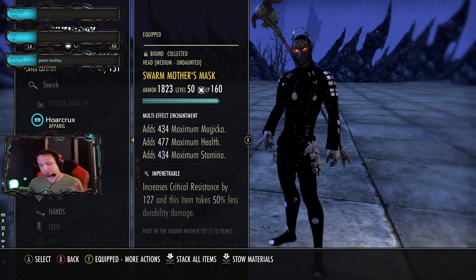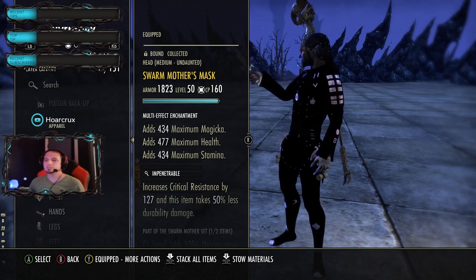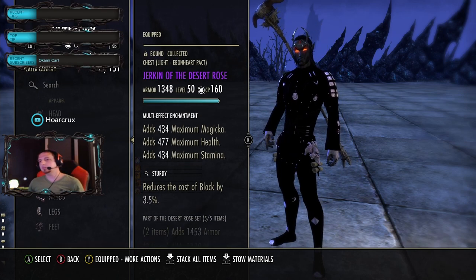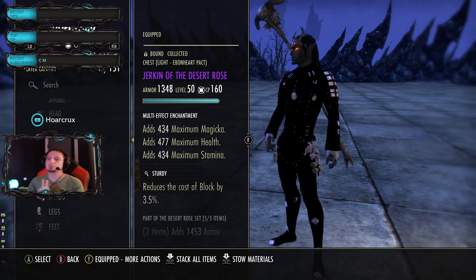We are running a one-piece Swarm Mother. This is a 3-1-3 setup - three light, one medium, three heavy - to offset all the pros and cons. Swarm Mother or Dummy House, it doesn't matter. The other set we're running is my favorite set in the game besides Amber Plasm: Desert Rose.